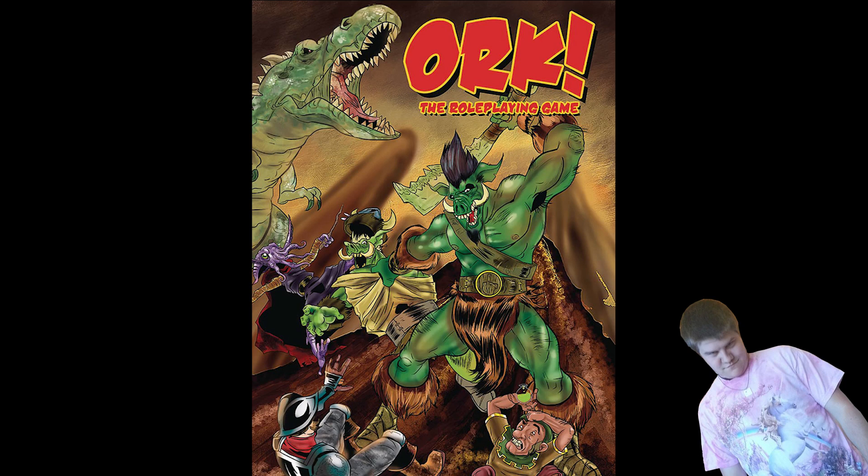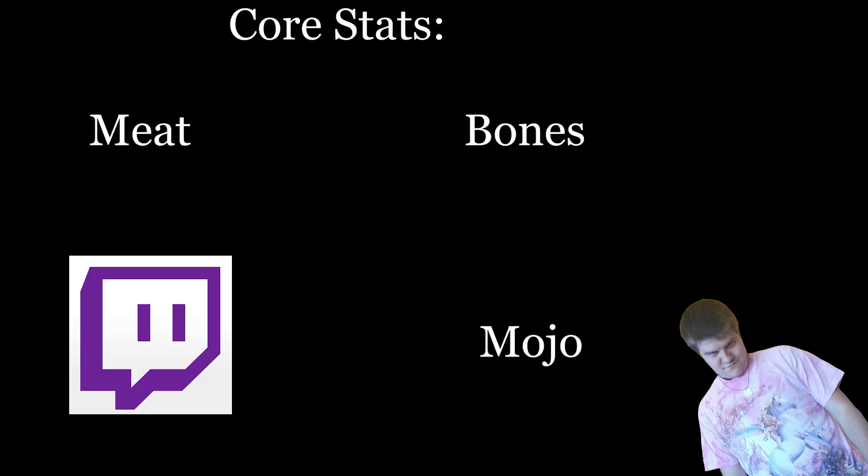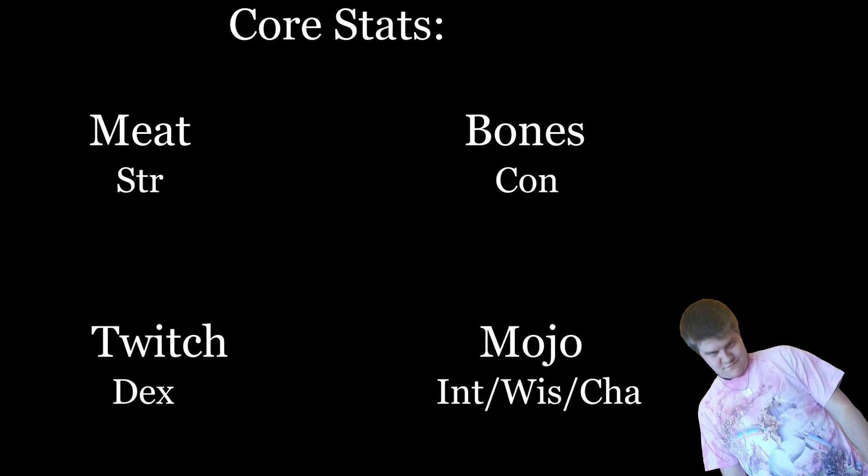Orc sells itself as a fairly easy game to get into. Rather than go through pages upon pages of races and classes and backgrounds, you have one choice — and you can probably guess — it's Orc. Character creation is pretty simple. All you do is assign your stat points, your skill points, your hit points, and then pick a cheat and equipment. Your core stats are Meat, Bones, Twitch, and Mojo — or for you d20-savvy folks, Strength, Constitution, Dexterity, and then all of your mental stats wrapped up into one.